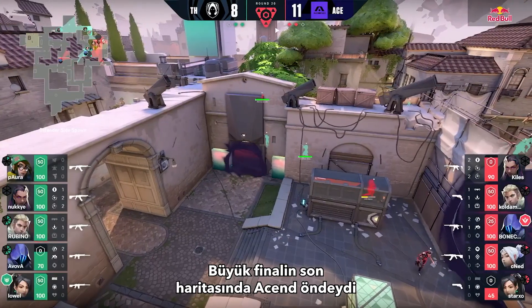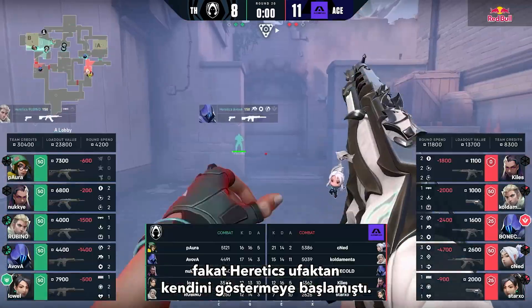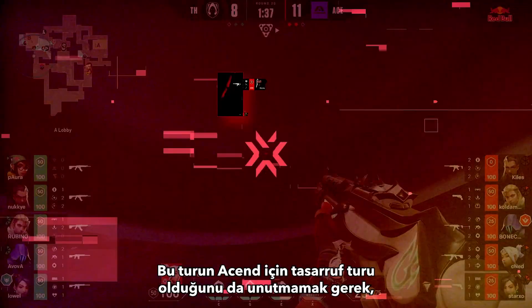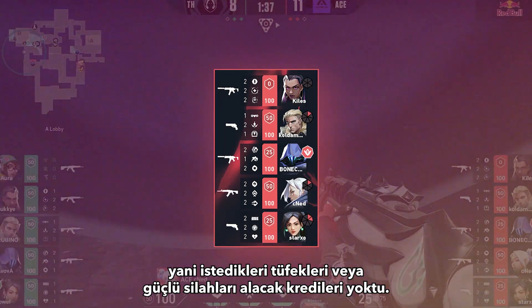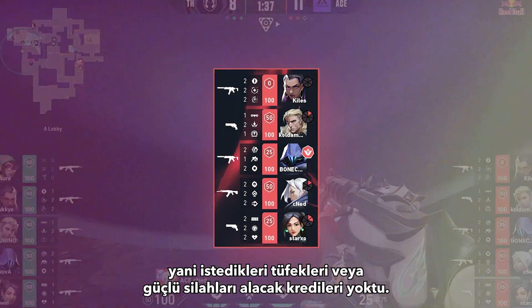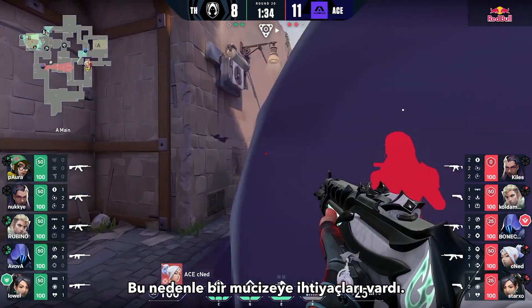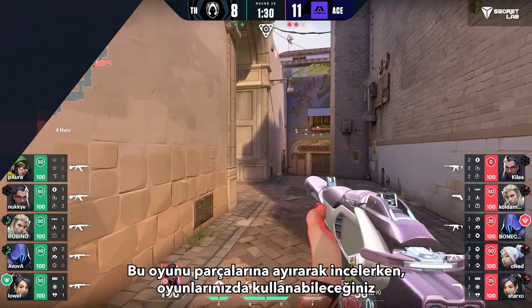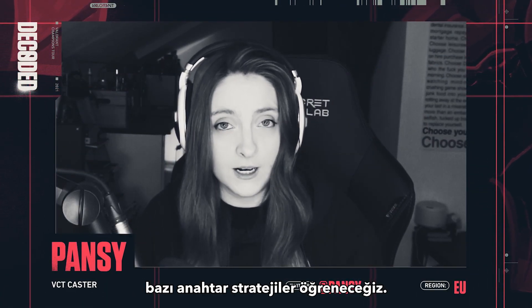In the last map of the grand finals, Ascend were in the lead but Heretics were starting to mount a comeback and Ascend desperately needed to shut that down. Also note this was a save round for Ascend, which means they didn't have enough credits to buy rifles or the powerful weapons they could be desiring. So it was gonna need some magic to make this happen, but luckily for Ascend we've got CNED.